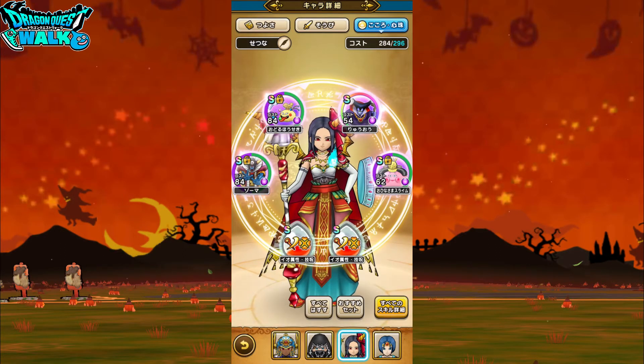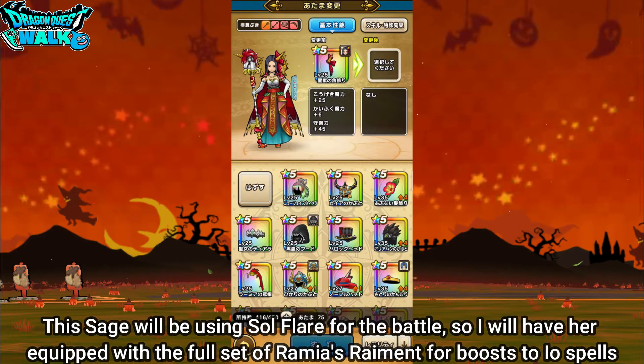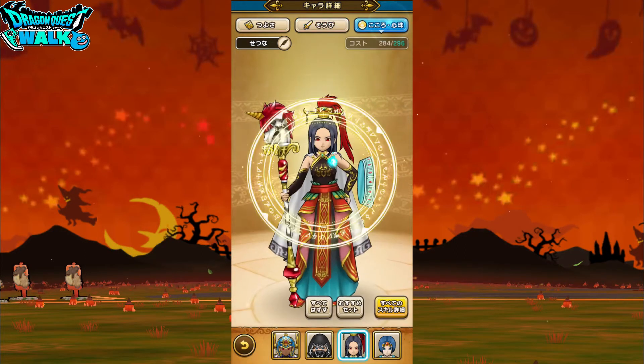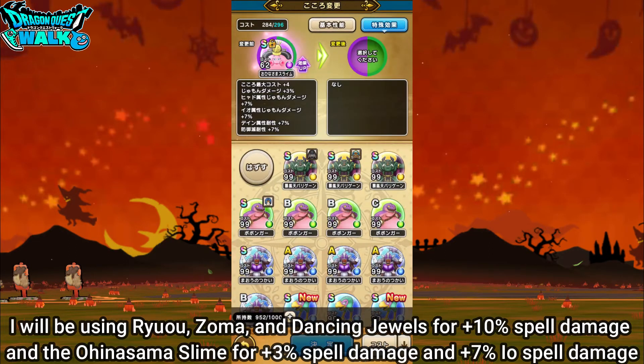What I might do is switch to focus on EO. I'm going to switch to Lamia's Gear, which should boost the damage of Soul Flare on the Divine Beast Staff. For souls here, I have Zoma, Ryuo, and Dancing Jewels, which all give me plus 10% to spell damage. Then I'm gonna have the Ohina-sama Slime, which gives me plus 3% to spell damage and plus 7% EO spell damage.